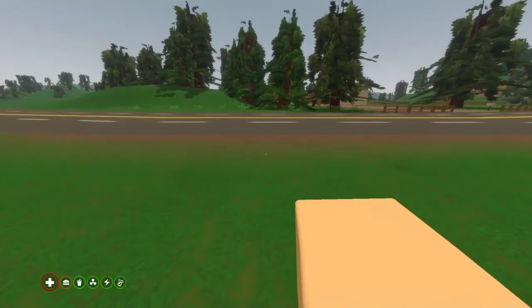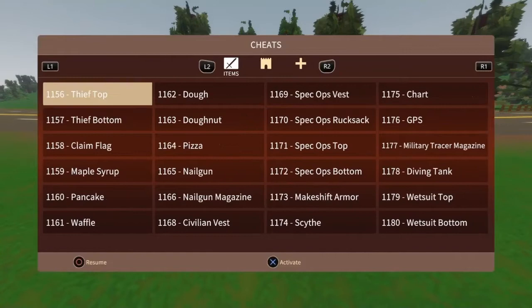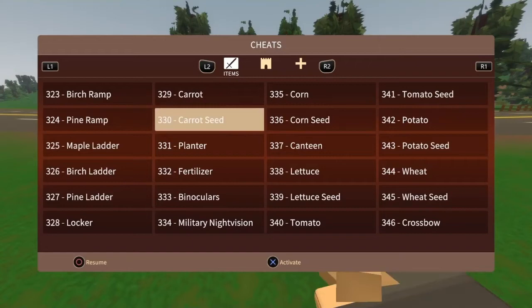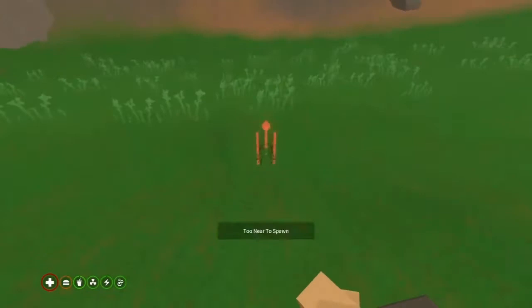All right guys, we're back. What we're gonna do is open up our cheats menu by pressing two joysticks in, and go pick up some clothes because we're gonna need that. You don't have to use the ones I'm using, but those are what I'm using. The ID is 330. You're gonna need a decent amount because you're gonna make a row of 25 by 10.